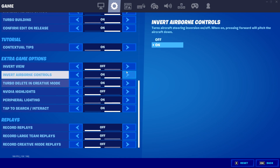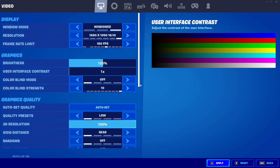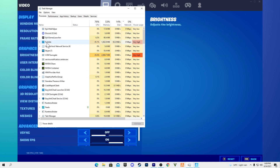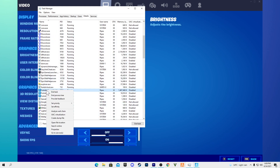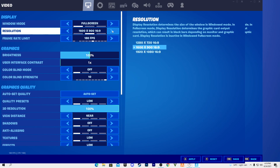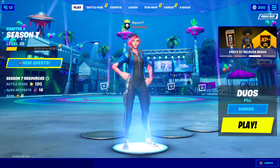Click on your taskbar, open Task Manager, and find Fortnite in the list. Right-click it, go to Details, find 'FortniteClient-Win64-Shipping.exe', right-click it, go to Set Priority, and set it to High. Close Task Manager and then set Fortnite back to Full Screen and apply the settings.